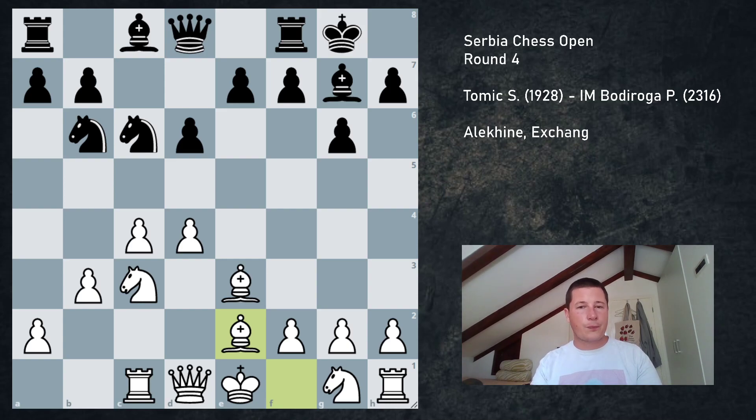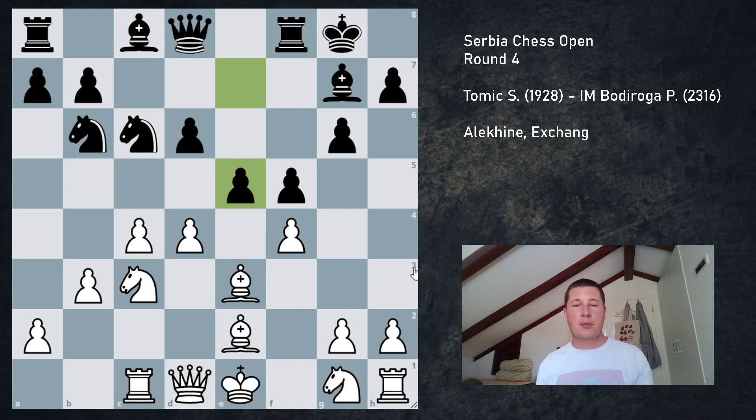Bishop e2 doesn't lead to lines as sharp as those after the early d5. We did however get a position that's even trickier - well, I deserved that because I didn't know the theory. He played f5 normally, as if d5, knight e5, bishop e2 were interposed, and I played f4 knowing that he has to play e5. If he doesn't play e5, then I play d5 and the knight doesn't have the e5 square anymore. I've analyzed the game and there are no games with this position in the database - this is new. Bishop e2 is inferior to d5, so after e5 I have to take it: d5, and it's actually best to exchange queens.